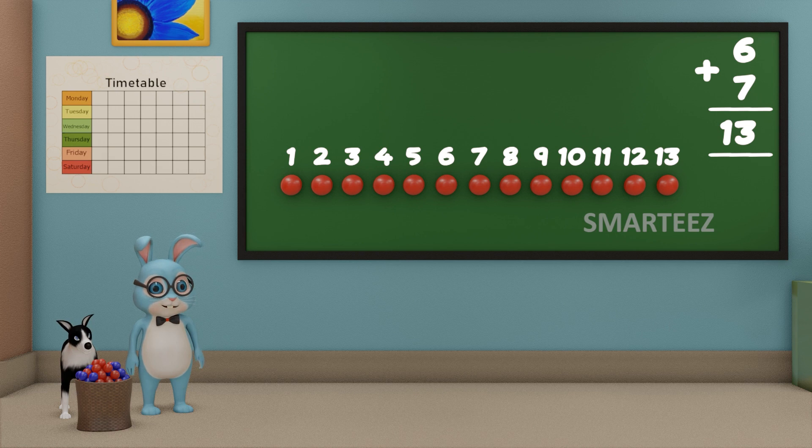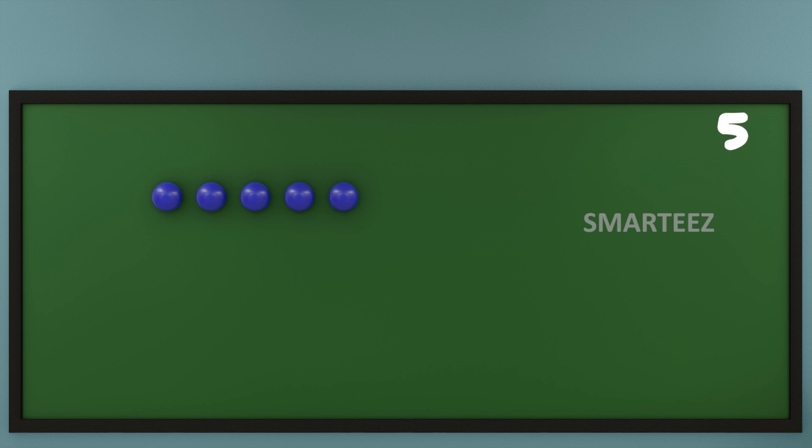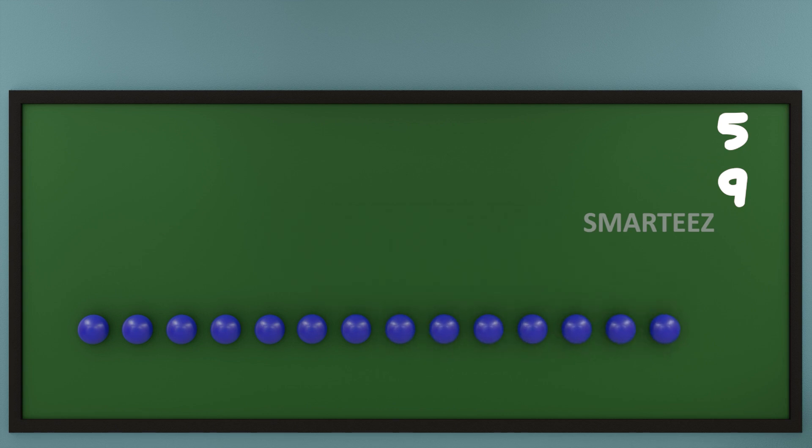Let's see what happens when we add a different set of blue balls again. I'm gonna put five blue balls at the top and nine blue balls at the bottom. Now let's add them or combine them.